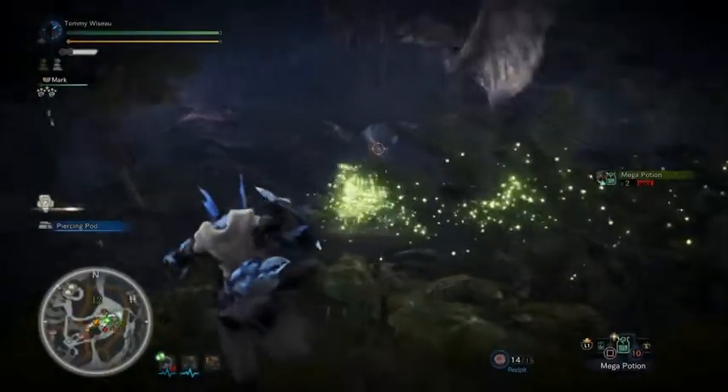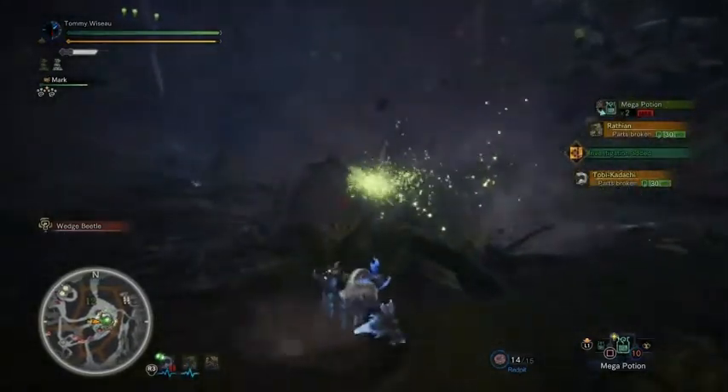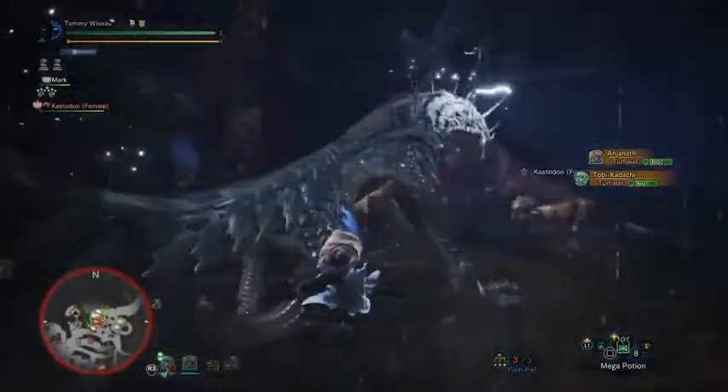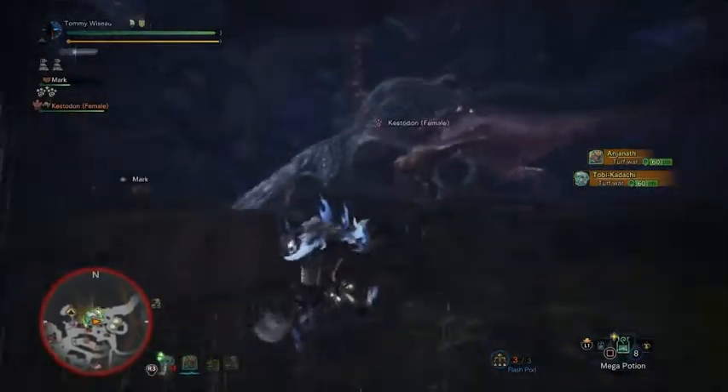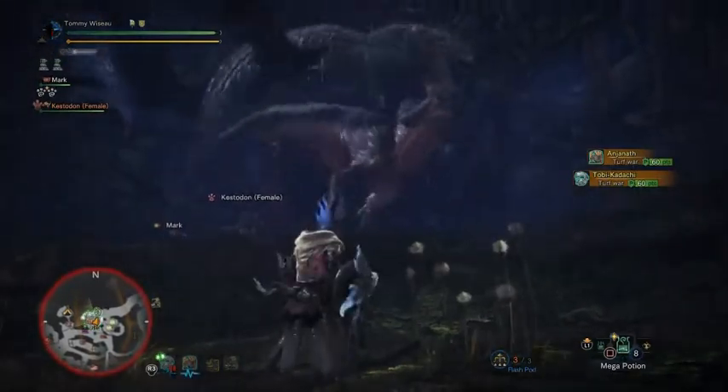If you're having trouble fighting Toby, wait on the suspended boulder to start a turf war. You can also have Anjanath toss her around for some free damage. Toby likes to aggro everything, but Anjanath is a little bit better at that.